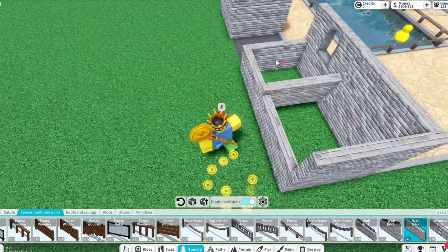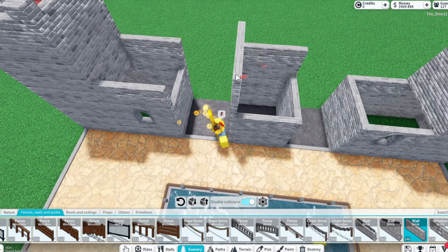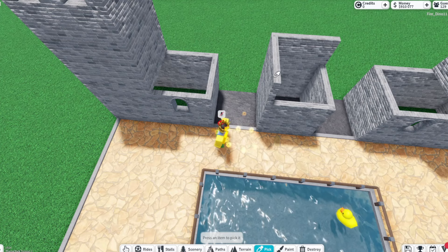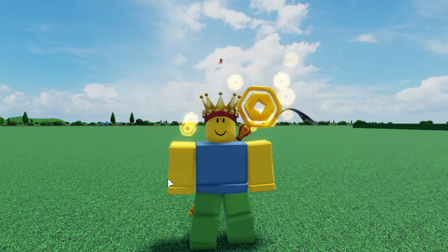I'm going to continue building up the walls, and something I thought would look nice is if I did something sort of like a bridge that goes across — I just thought that would be a really cool thing to see, and then it comes up over this part right here.